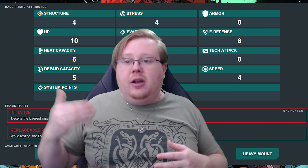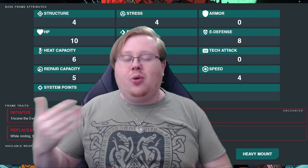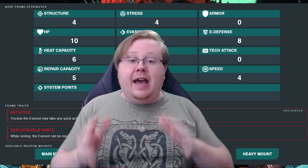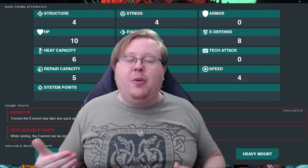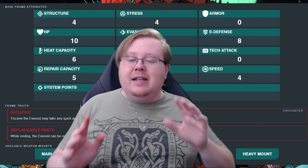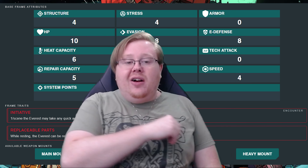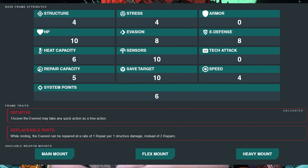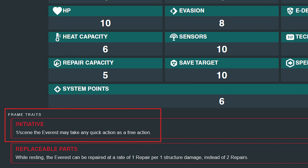Your individual licenses that give you additional systems or weapons will really fit well on the Everest. So anytime you're going into a scenario where maybe the mech you've been kitting out doesn't work out, consider going back to the Everest because it just kind of works in most scenarios.